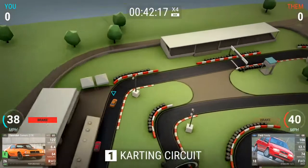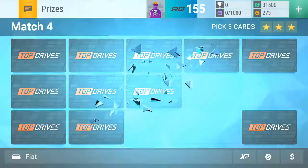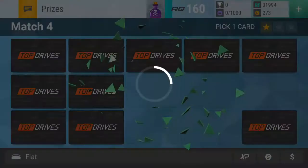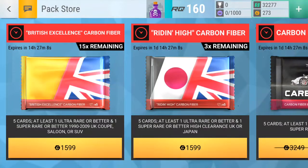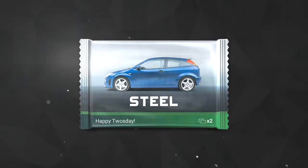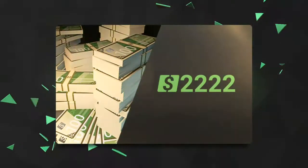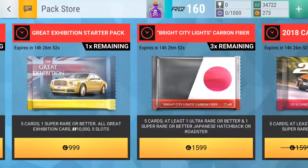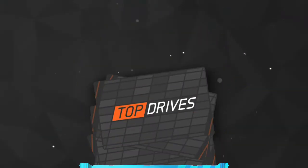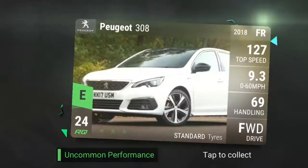Get a little bit more cash — instead of cars, give me some cash. Right, buy cars. Oh there's a free steel pack — just two cars, I didn't expect that. Oh we got the RQ packs, nothing good ever comes out of these. These can just be fused.